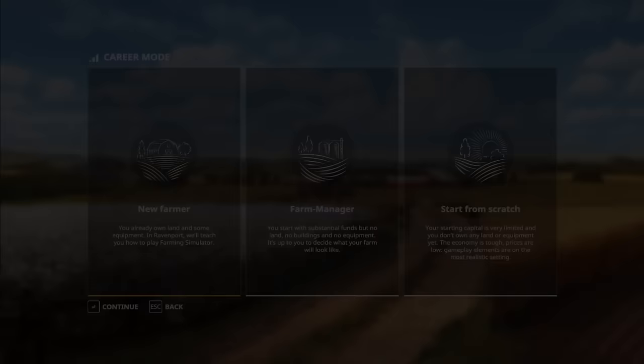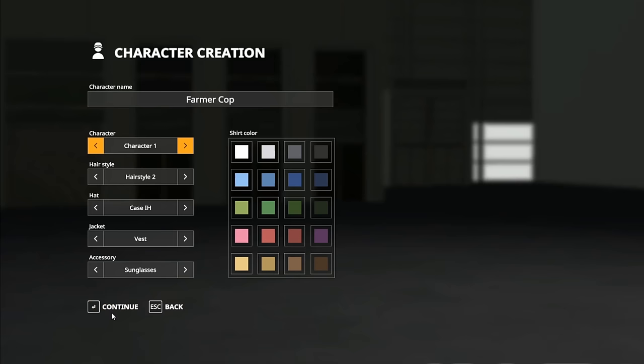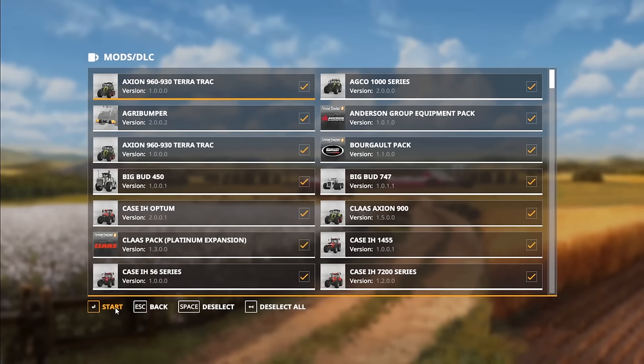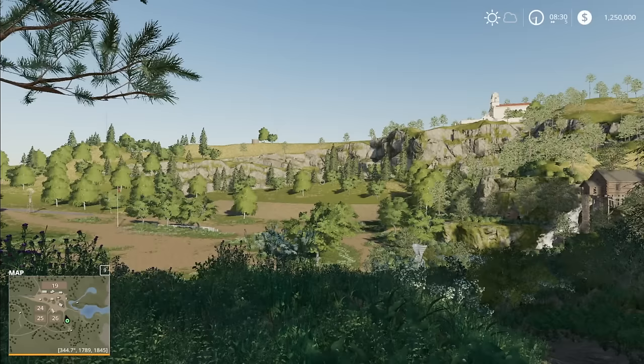Tip number four is don't go too big too fast. There are two other game options: one starts you with nothing — that's a challenge mode, avoid it especially as a new player. Farm Manager I would also probably avoid. The difference is New Farmer starts you with $100,000 and all the basic starting equipment, while Farm Manager starts you with significant money but nothing else.